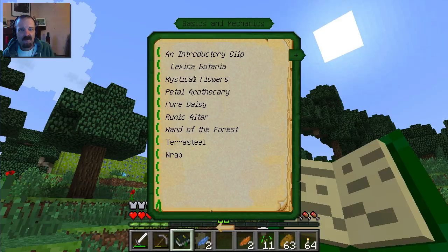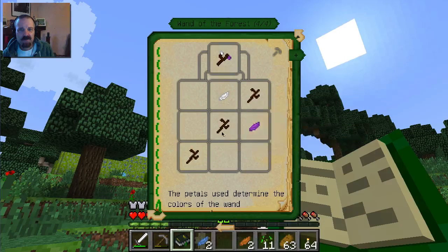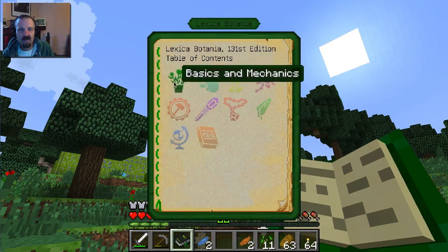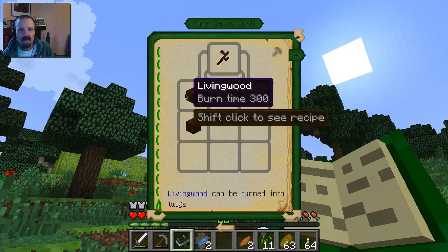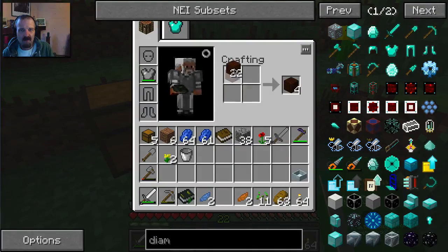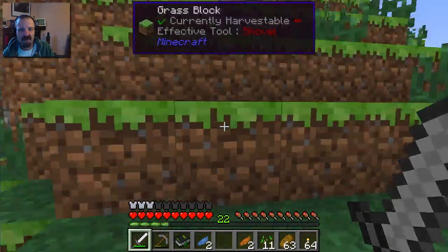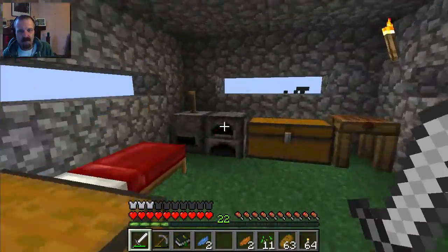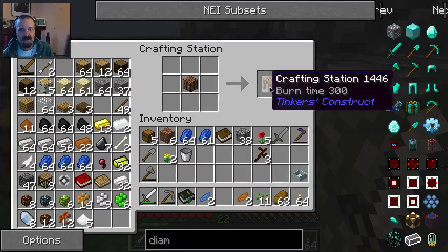What we need to do is make a Mind of the Forest. We just need three twigs and some petals, and we can use any petals we want. I'll put a crafting station down here since I've got one. We could get a crafting table - crafting station.